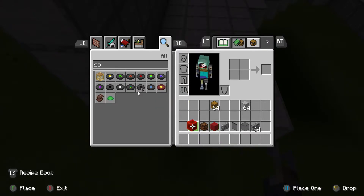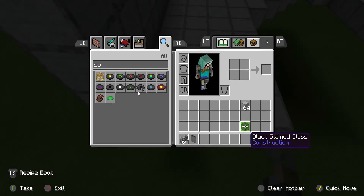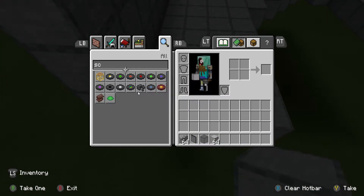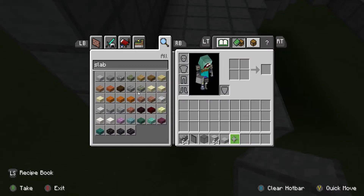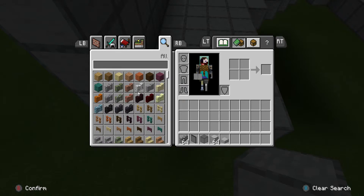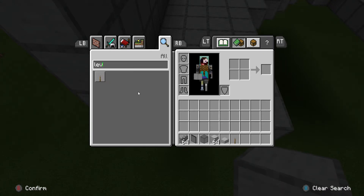We don't need that. What we do need is this. We need cobblestone wall, black stained glass pane, and then a black stained glass brick, smooth stone brick, and a smooth stone slab — that's the first one right here. So yeah, we want to grab that.